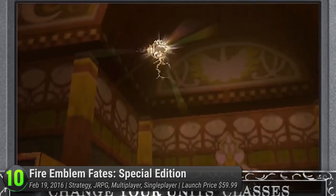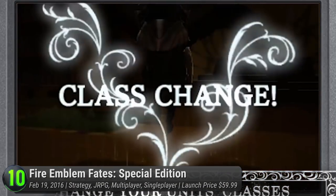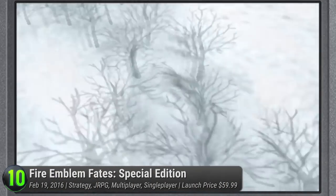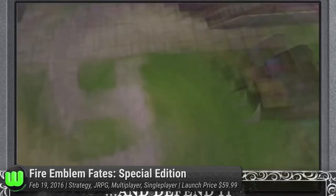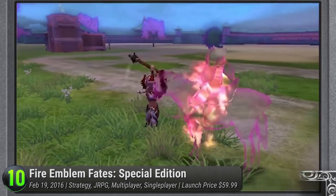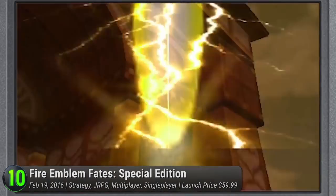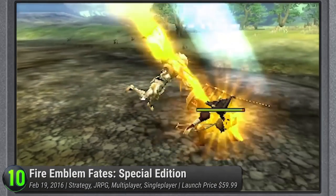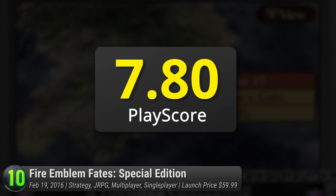Revelations, however, serves as the middle ground. Among the routes, only Revelations is available as downloadable content, while the others have their own physical release. Players who own one aren't required to buy the Special Edition, but for others who want the complete experience, this should give you more insight into the game's bigger picture as each route focuses on a different perspective. It's a good opening to our list and it has a PlayScore of 7.80.